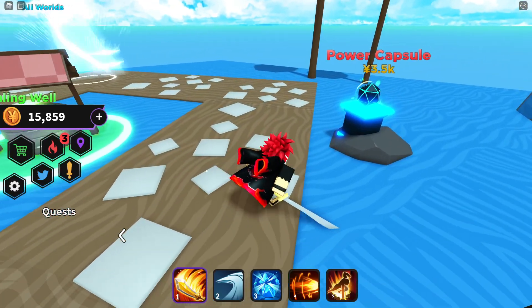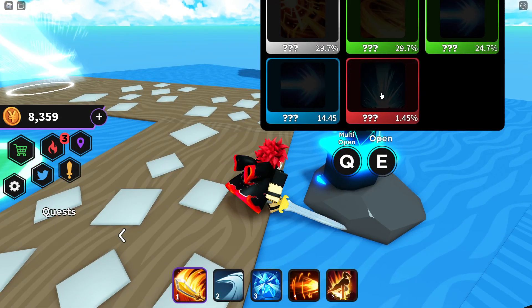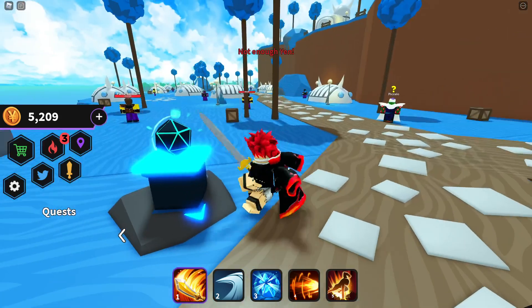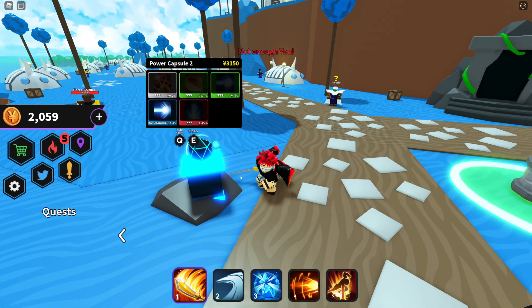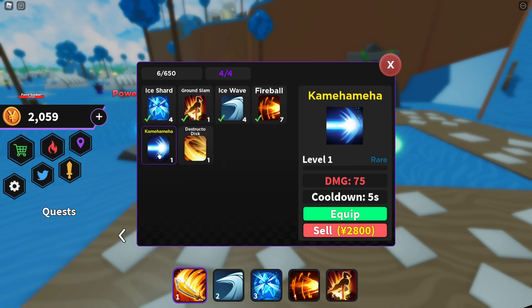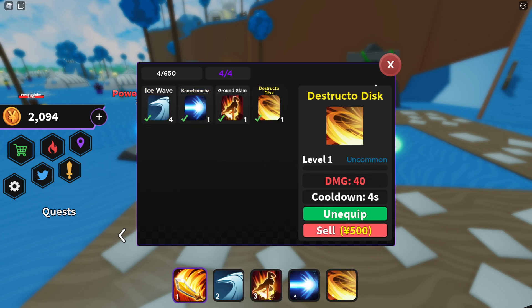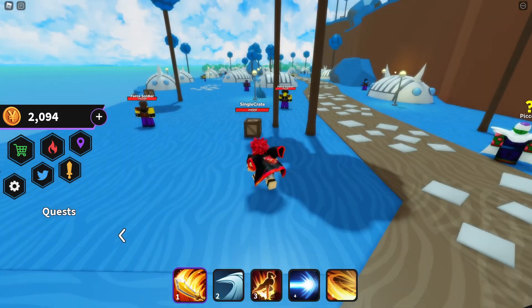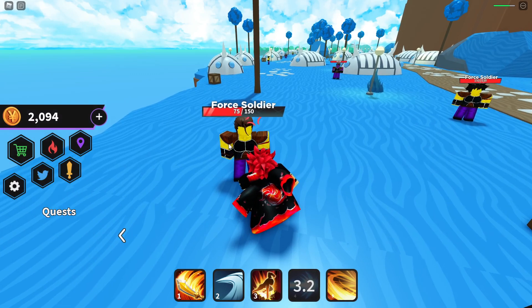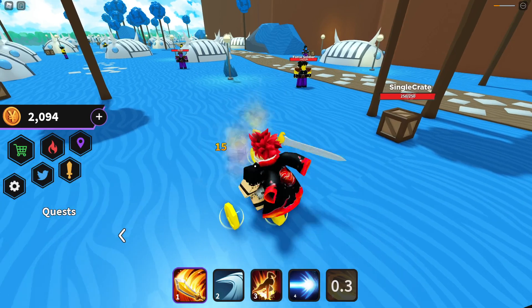We're going to upgrade once more and then open two capsules. We got Goku's Attack doing 75 damage and another doing 40 damage — you can already see the difference as they level up. We now have these cool new attacks. We could just buy the next world again. Testing them out on a four-soldier — that's actually insane damage. The disc ability does a lot too, though we nearly died because I wasn't paying attention.